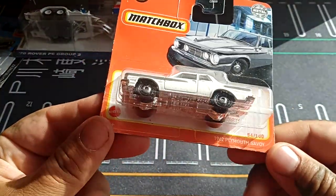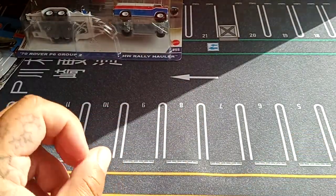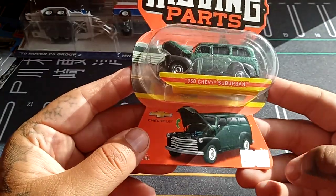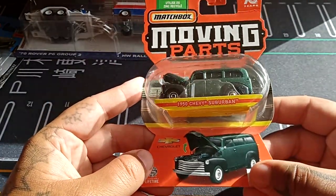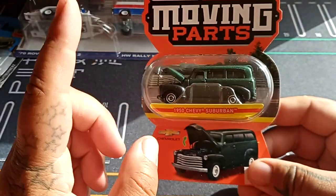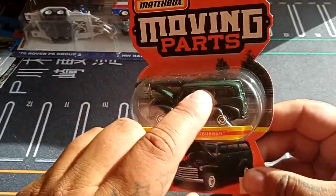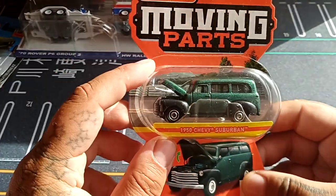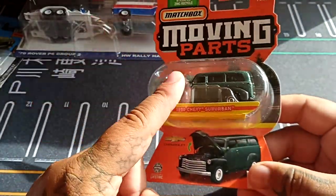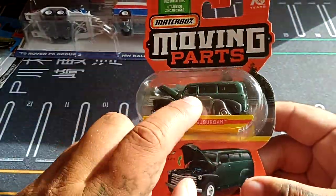Then from Matchbox we have the Plymouth Savoy — I have that one in black and recently found this one. And from the Moving Parts line, the 1950 Chevy Suburban. I have one with some design on it in light green; this one is dark green, and in the future I'll be getting a red one as well. I really like this model.